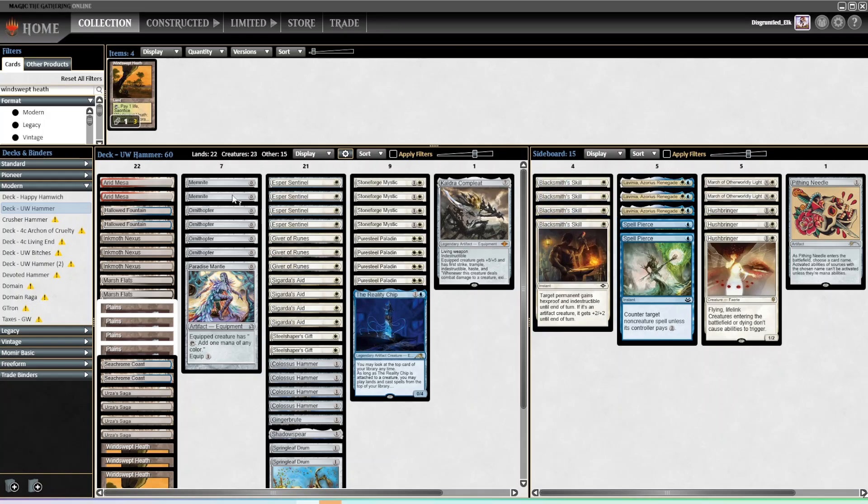I like Blacksmith Skill. I'm always fine if you want to throw one or two Blacksmith Skills in the main. I've been a big fan of just playing four in the sideboard. If you're going to play Blacksmith Skill or Spell Pierce in the main and only one, I'm a bigger fan of Blacksmith Skill — that way you can always just fetch a basic Plains game one, because you don't need to worry about blue until the Reality Chip.